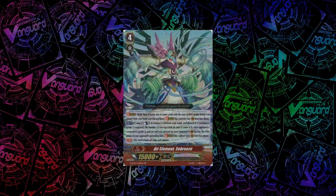Starting off, we have the stride air element Sebreze. It has a very good skill to counter grade 2 stall and to punish people that are grade stuck. It has a skill in the G-Zone: if you have a grade 3 vanguard, the number of face-up cards in your G-Zone is 0, your opponent's vanguard is grade 2, and they did not ride in the preceding turn, you can count as 2 and discard any card — you don't need to discard a grade 3 — and then stride this card. So any deck reliant on G-Break is going to run Sebreze.